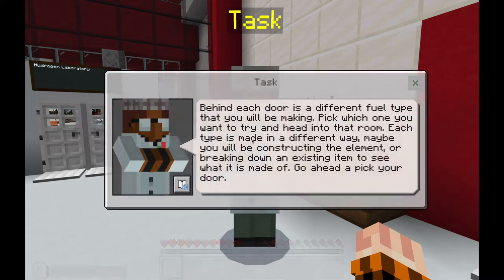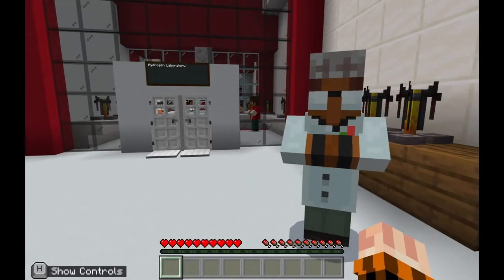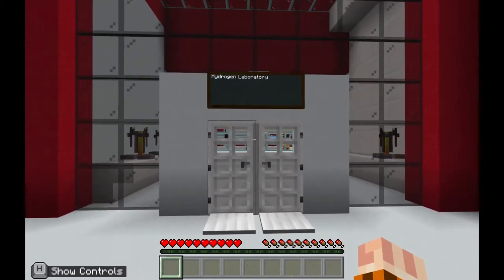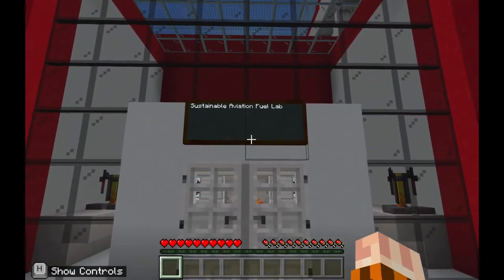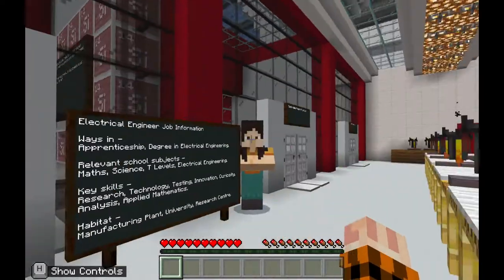Right-click on the task NPC. He will explain that behind each door is a different fuel type that you will be making. Pick which one you want to try and then head into that room. Each type is made in a different way — maybe you'll be constructing an element or breaking down an existing item to see what it's made of. We have three doors: our hydrogen laboratory, our sustainable aviation fuel laboratory, and our lithium battery construction.